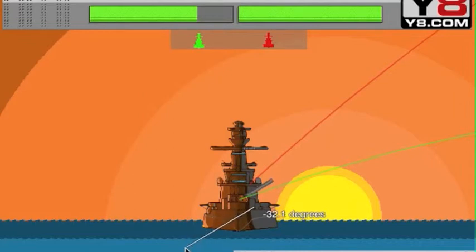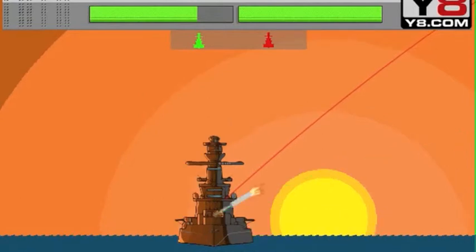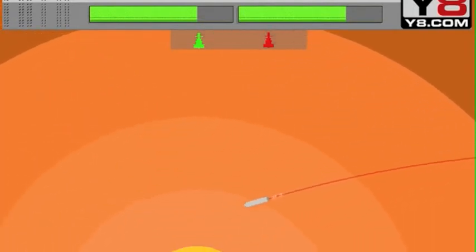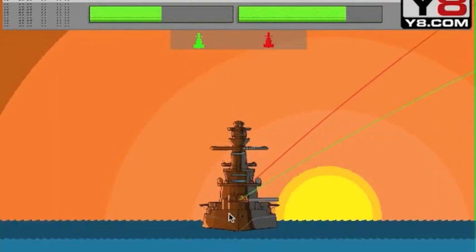The winner is the first person to reduce the enemy's health to zero. So we're going to go for a greater angle and probably not as much power so we can get that right on there. Let's hope this one will work — spot on! That was right on the tip. A technique I like to use on this game is to do the exact same angle each time, so you're guaranteed to hit them. It's not a cheat so much as a tactic or technique that I like to use.